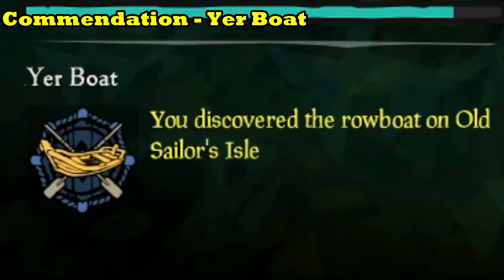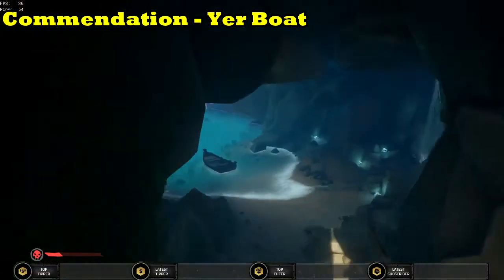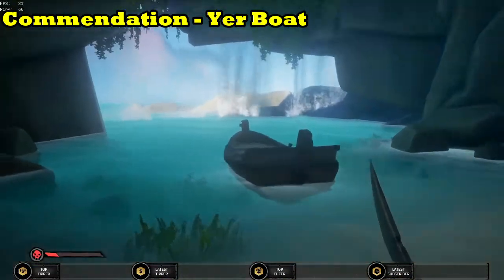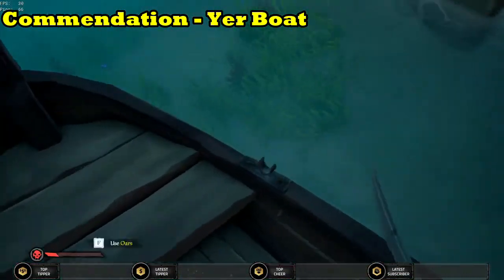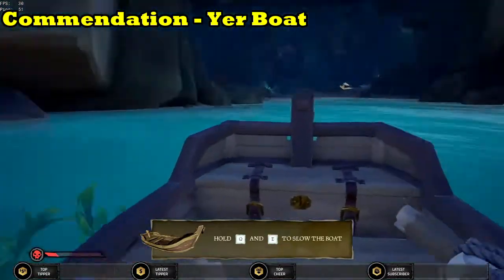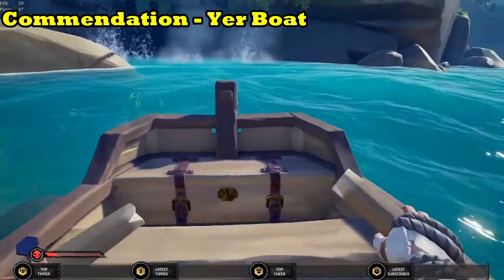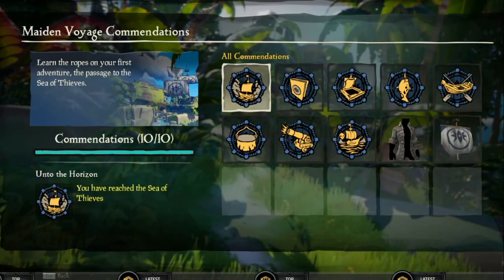Now we're going to finish up on the commendation, your boat. All you have to do for this commendation is row the rowboat that's in this cave out to sea a little bit. Jump in the rowboat and begin rowing. Once you've reached a significant way out of the cave, you will receive the commendation. With all of those commendations complete, you now have one left to do, which is unto the horizon, whereby you will have to repair your boat and set sail to the Sea of Thieves.